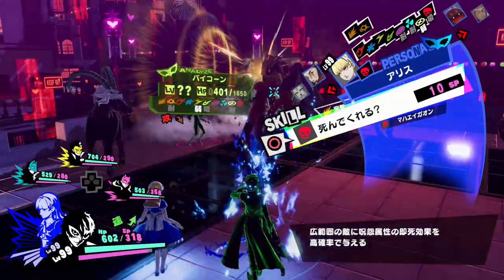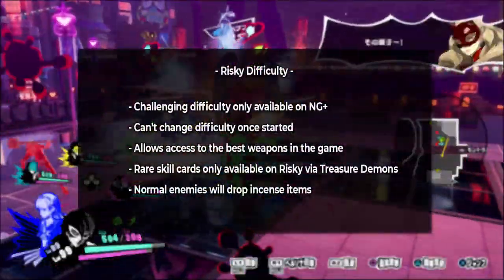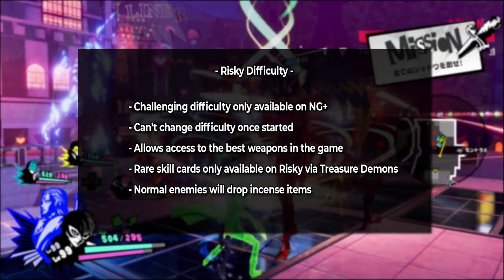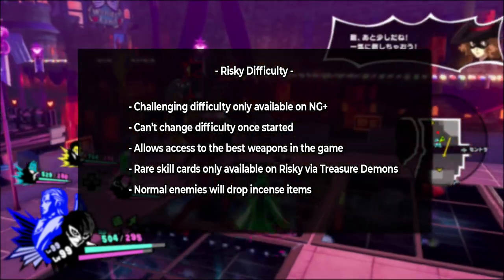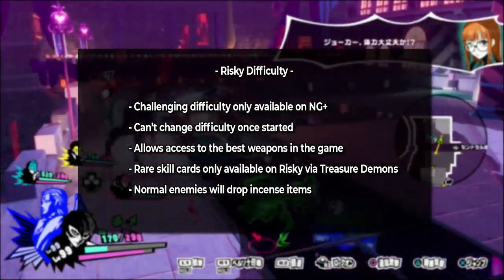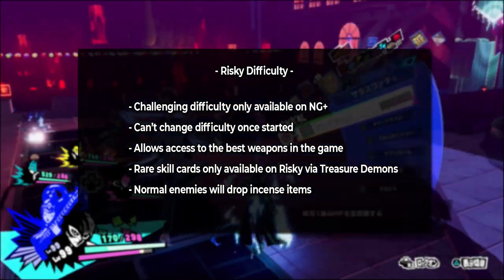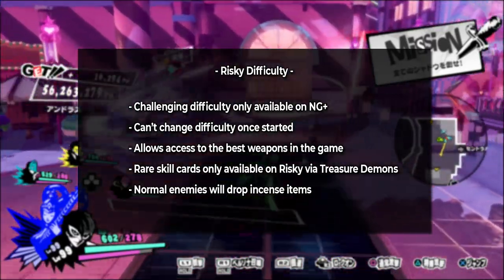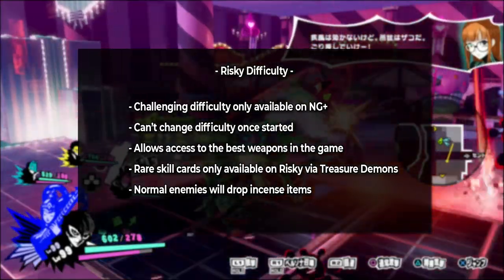Outside of that, there are actually a few things that require you to be on Risky mode in order to gain access to them. One of those are the game's best weapons — if you remember the really powerful enemies that spawned in each jail, the ones that could only be defeated once, those drop the game's best weapons whenever you beat them while playing on Risky difficulty. There are also a number of rare skill cards, some for skills that can't be obtained in any other way, that only drop from treasure demons while playing on Risky. And finally, regular enemies on Risky will frequently drop incense items as well.